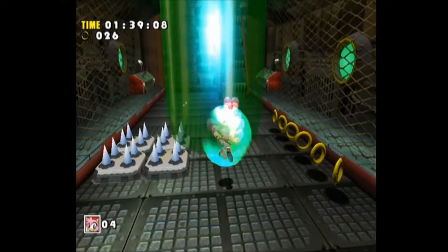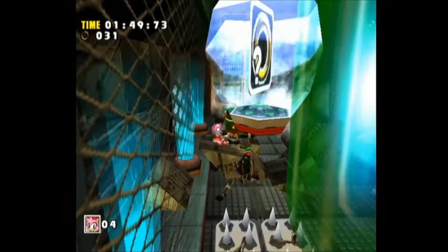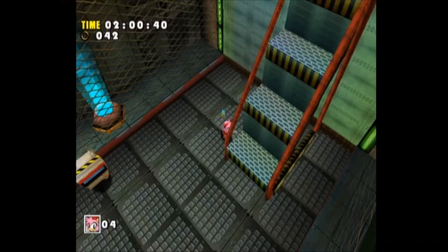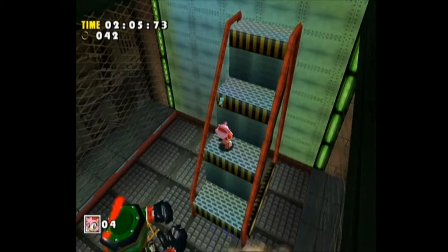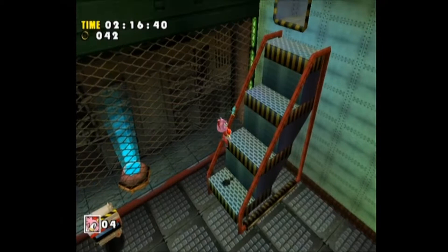Everything's pretty simplistic so far. We're still being chased by Zero, which is not good. Zero's going to be chasing us throughout the entire level. We can still hit him with our Pico Pico Hammer to disable him for a few moments, but he'll eventually get back up again. Sometimes if you can get him into a sweet spot, you can get him off screen.